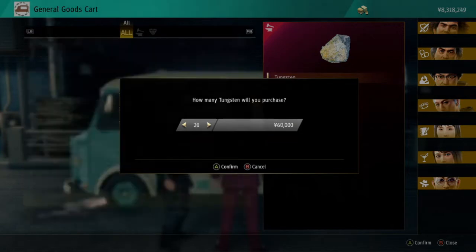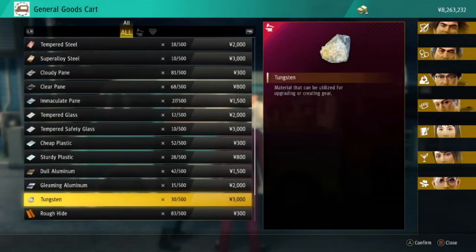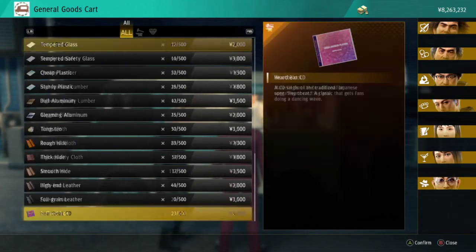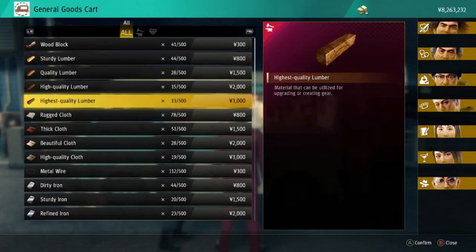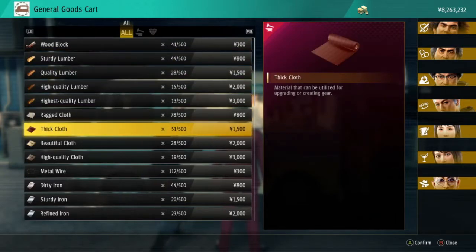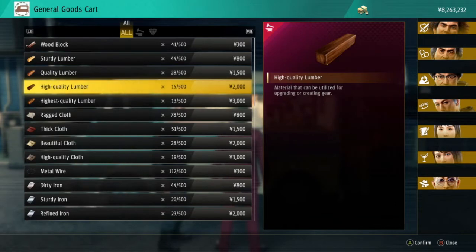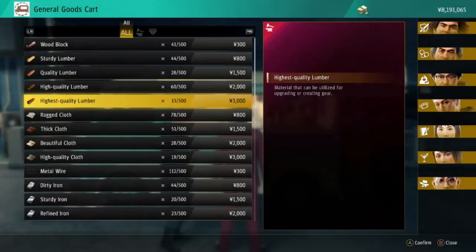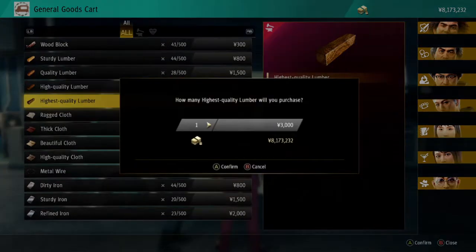You'll see some vans, and one of them will be selling pretty much all the materials you need to upgrade your weapons and stuff — not literally all, but loads of what you'll need, so you can buy a load there. The rest are going to be in dungeons in the underground, the Colosseum, minigames as rewards, and all over the show basically. You might get some from sub stories too.